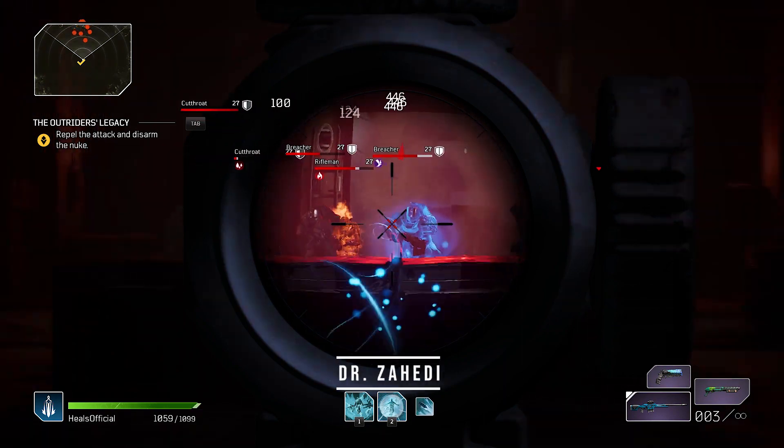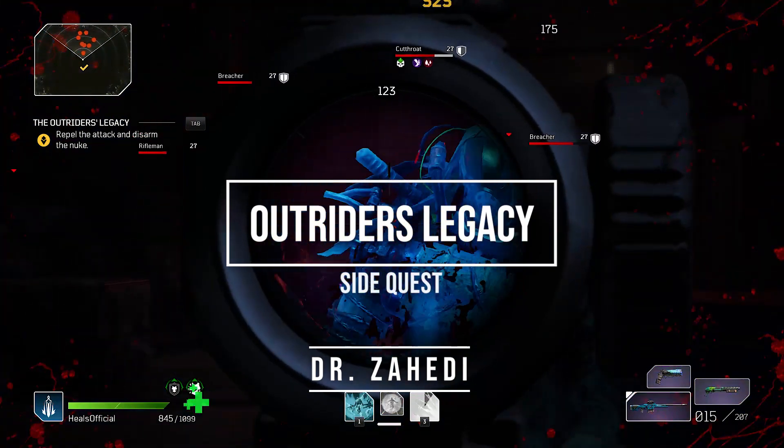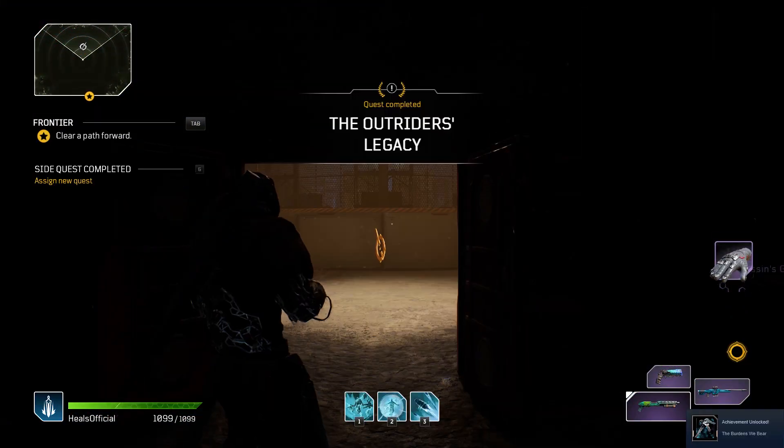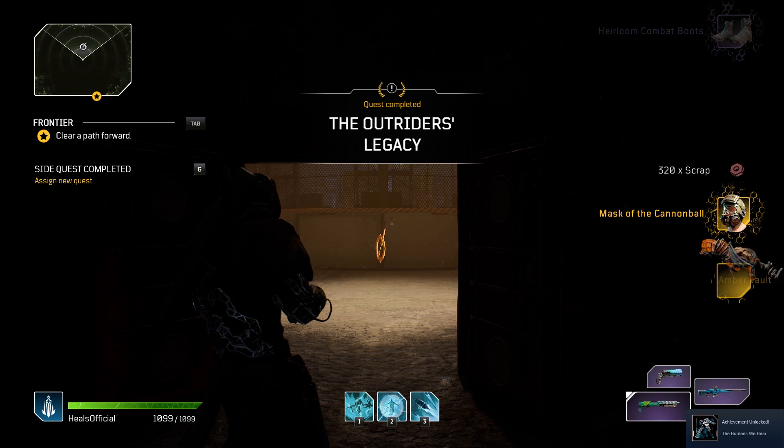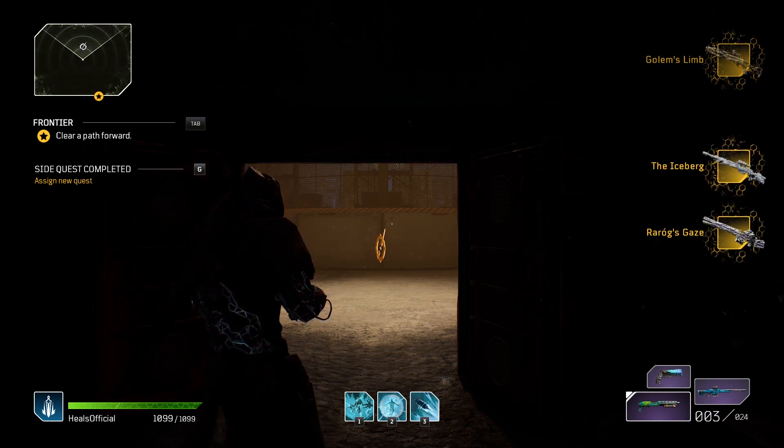Before you talk to Dr. Zahidi about the Outriders Legacy side quest, it's up to you when you do this mission. If you do it a little earlier, just know the chances of getting better loot may be lower, whereas at higher levels it will be more on par with world tier 7 gear.